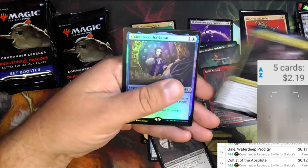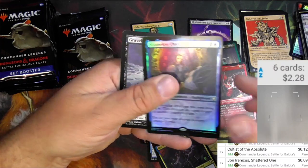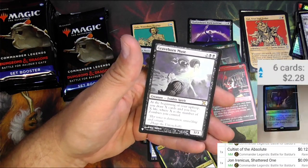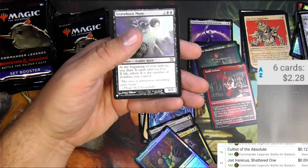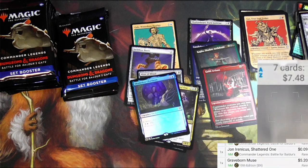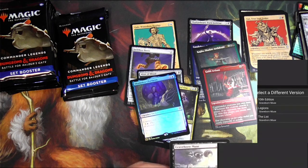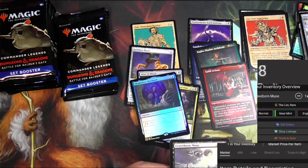Guild Artisan etched foil looks okay. John Irenicus, Shattered One. A foil Shameless Charlatan. And from the list we get a Graveborn Muse — that's pretty solid. The scanner doesn't like the foil charlatan. Graveborn Muse from 10th Edition off the list — that's about four bucks or so.